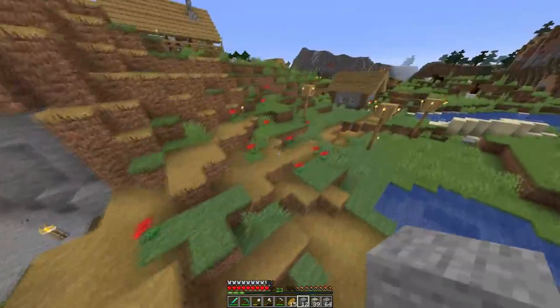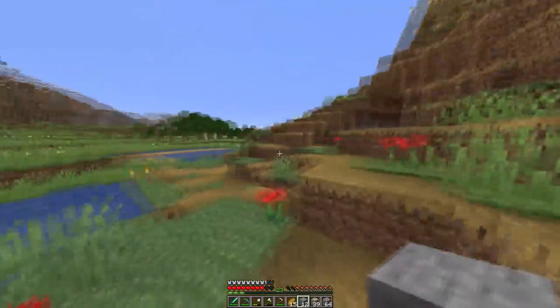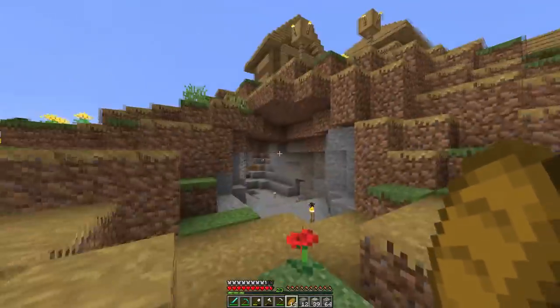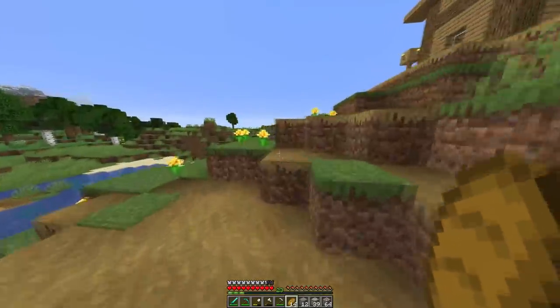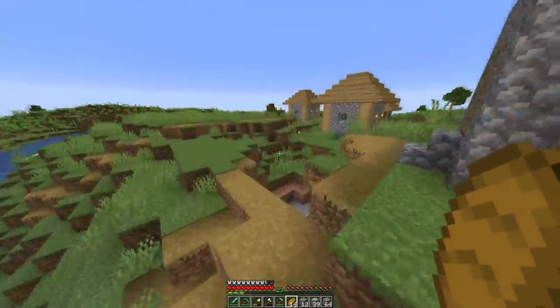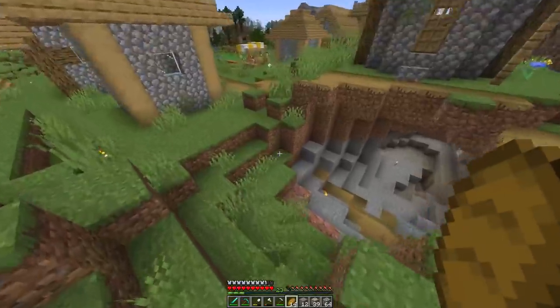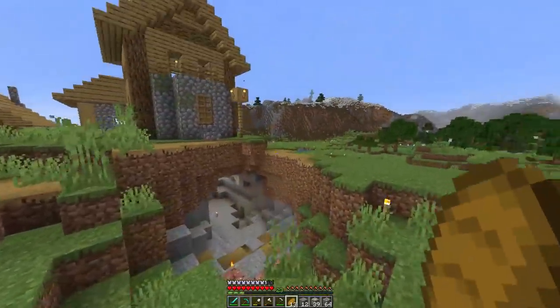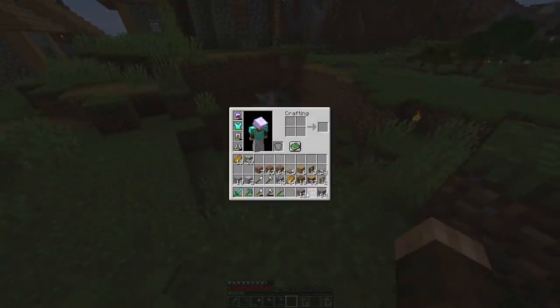Here we have the main entrance to the cave, and I want to make a path down here and make this like the official mine. This is going to be the main entrance, and then on the other side there's a separate entrance that's in the village. But as you can see, this is kind of ugly. I could make this the entrance, but I wouldn't want it to just come out of nowhere.